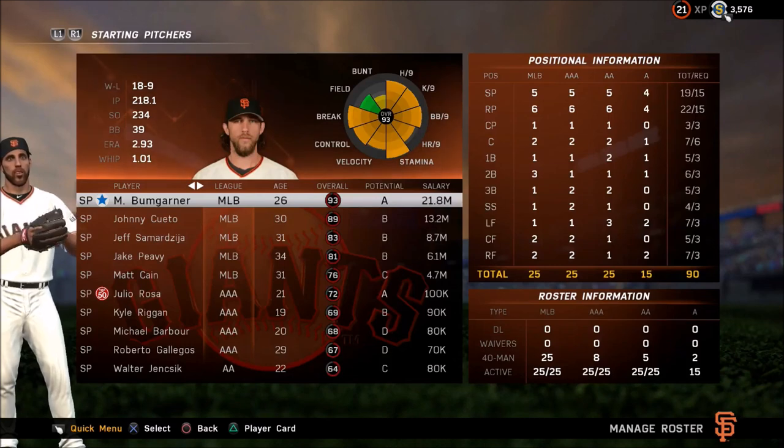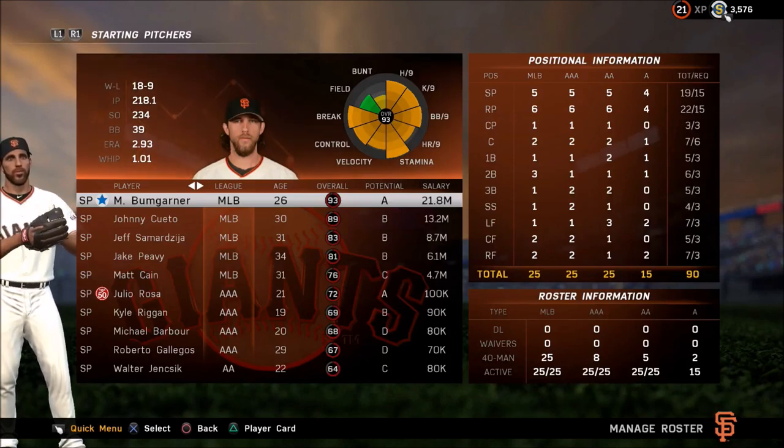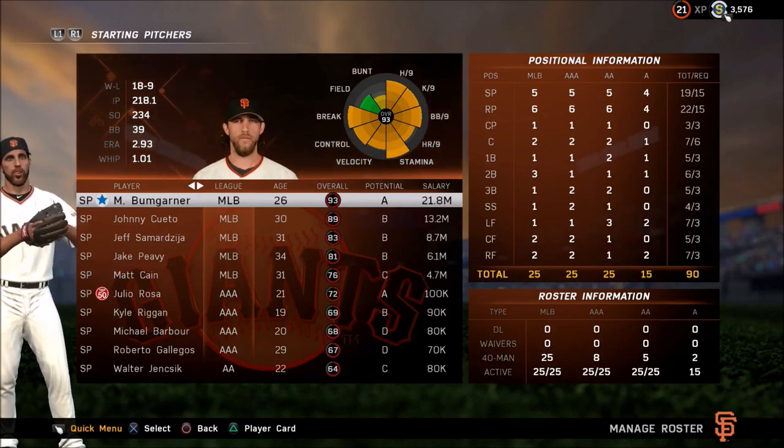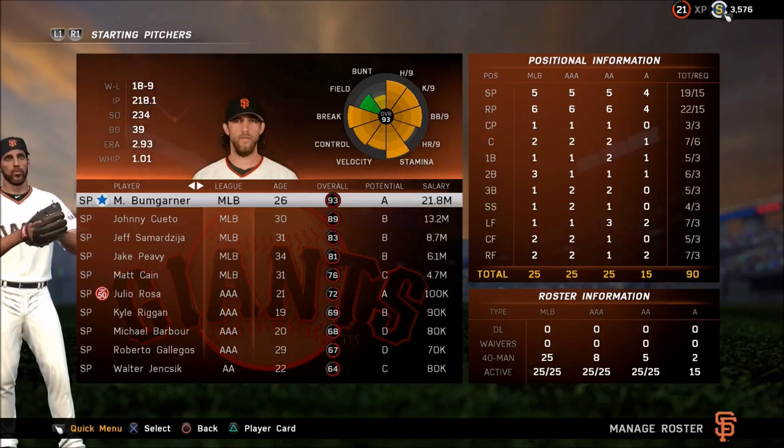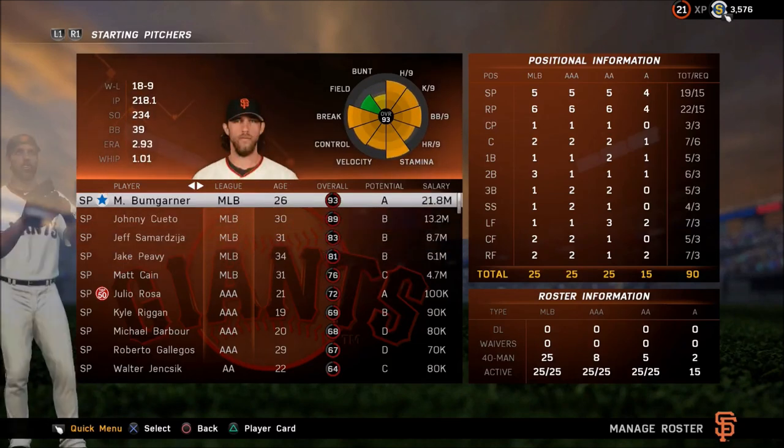Hey guys, this is Cardinalbird5. In this video I'm going to talk about pitching clutch. We're going to describe how the developers come up with the attribute and assign certain attributes to certain players based on what they do in real life, and what stats they're looking for. We're also going to show you in-game what pitching clutch actually does, and then I'll talk about how big of an impact I think pitching clutch has.